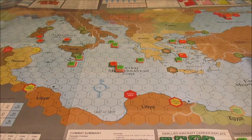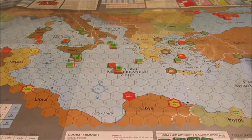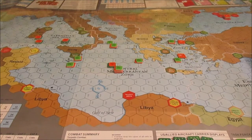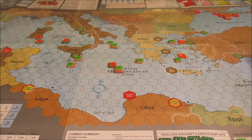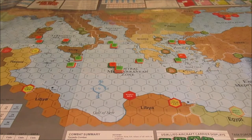Hey everybody, welcome back to the Grognards Corner and we are stepping into turn 5 of our playthrough — Victory Games' Sixth Fleet, Modern Naval Combat in the Mediterranean, Scenario 5, Age of the Offensive. I think this is the turn that is going to decide the fate of the battle. I think this turn is going to be an explosion of violence. We've seen a slowly rising crescendo of doom in the last couple turns, but I think the cacophony is going to reach its peak during this turn.